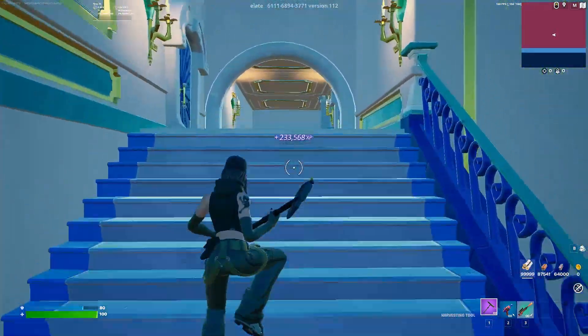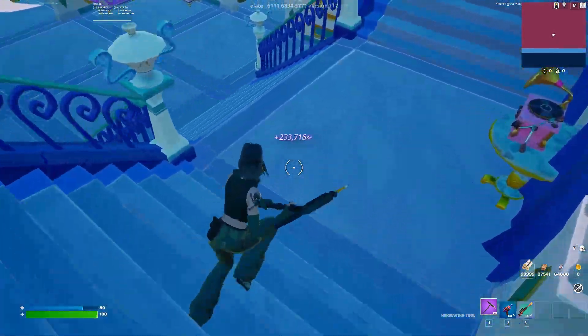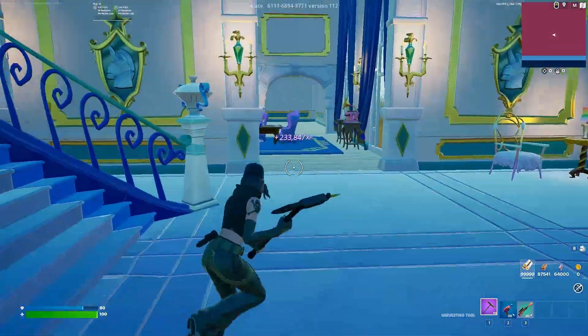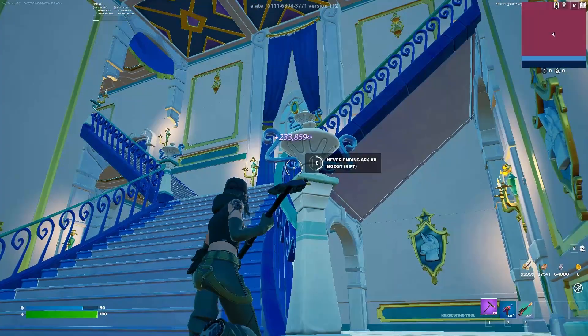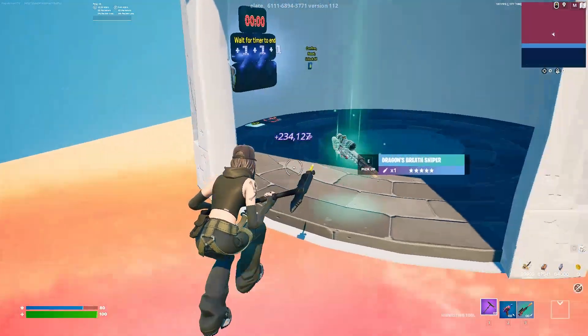Go to the opposite side of the stairs for this button, and the very last button on the map is going to be at the bottom of the stairs. If you look to the left side on this pillar, that's going to be your never-ending AFK button, and it's going to boost you back to the beginning so we don't have to do any more travel.